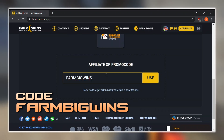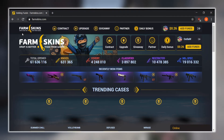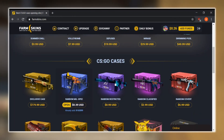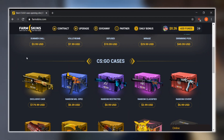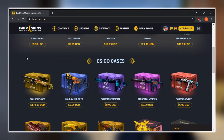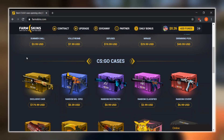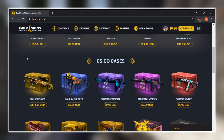Using that code, you'll get a free case as well as some extra money on the site. Personally, I'd recommend opening one of the random Mil-Spec or Restricted cases, as I think there are really good odds to get some great skins. If you're also interested in depositing, you get an extra five percent bonus just for using that promo code, so it's a great deal whether you just want a free skin or plan on doing some case openings.